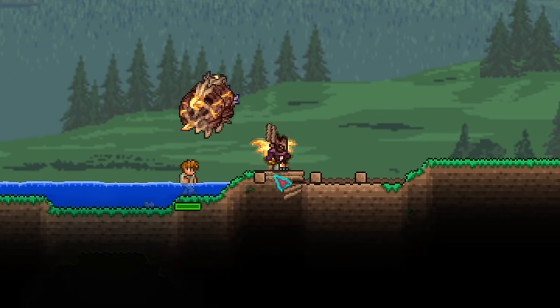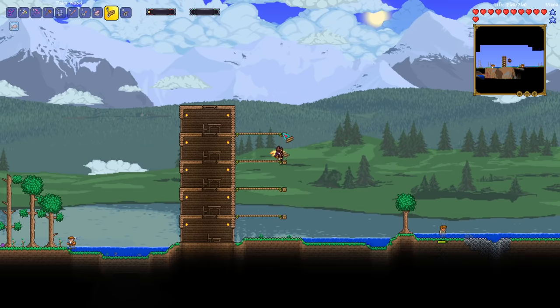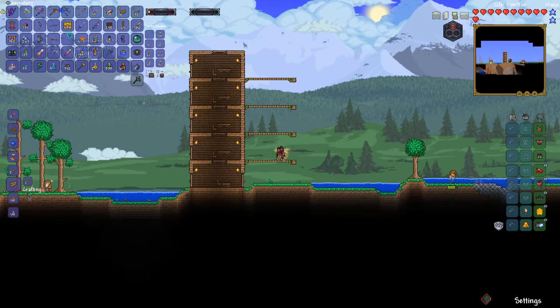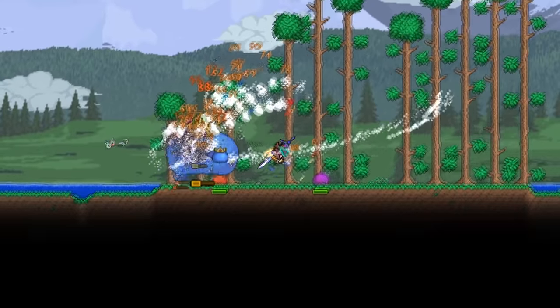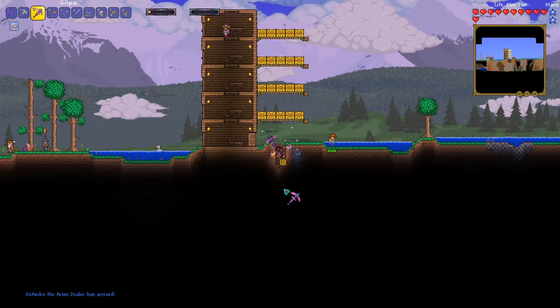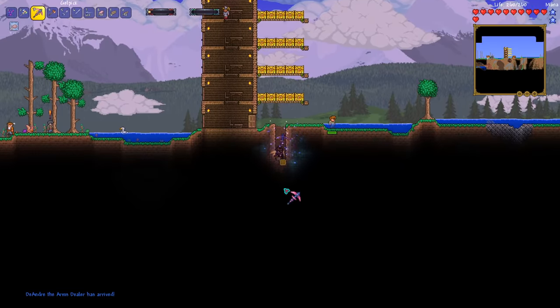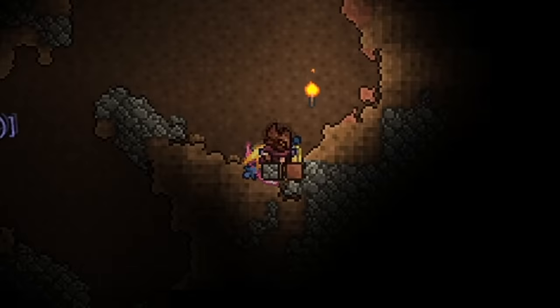Back home I built some houses for NPCs since we needed the nurse to move in to cheese some of the harder bosses. I built an organized chest storage area and soon after challenged the King Slime, taking him out in mere seconds. After that I started digging straight down to make a hellevator, and while digging I found a chest with a decent set of wings, so I picked it up and continued digging.